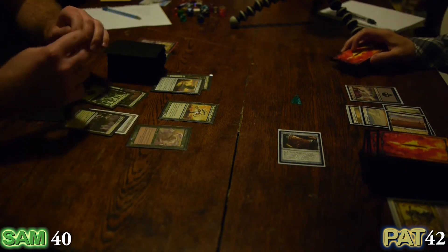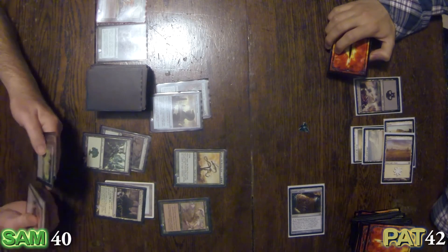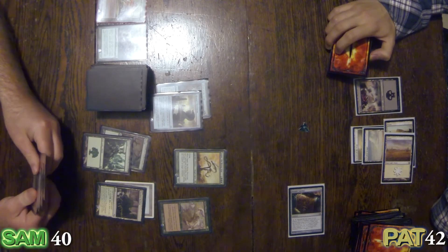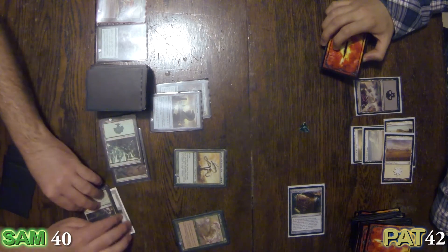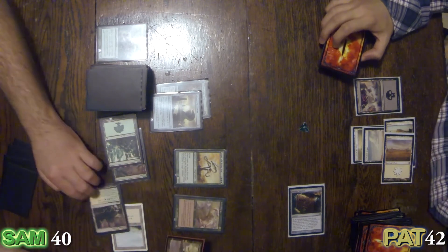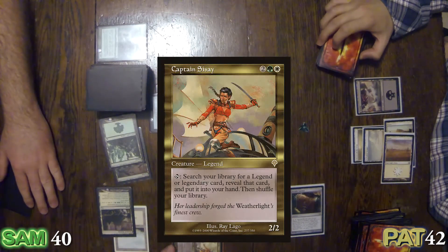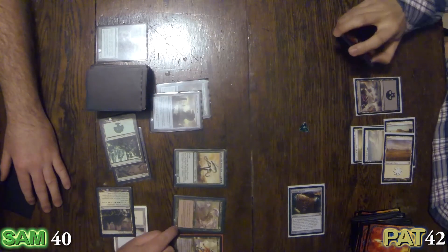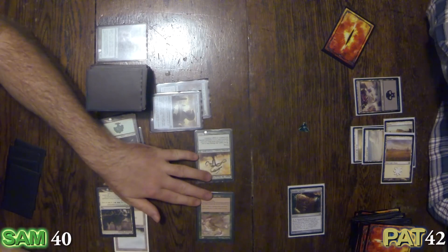Bad news all the way. I should try to get a green creature out before attacking. Let's do that. Spending one mana too many to play Captain Sisay out — my commander. I'll pump the Heartwarden and send them all across.